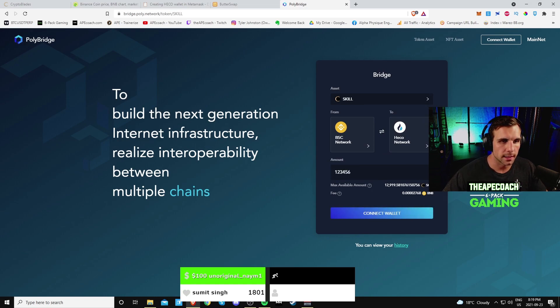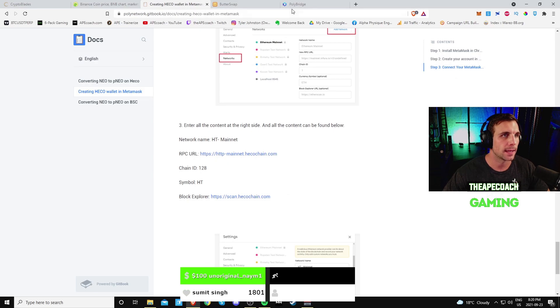That was a lengthy and a little sketchy process, so I'm not sure how much I'd trust it. The nice thing is it shows about 13,000 SKILL available to transfer. Earlier when I was trying, it kept draining to zero and then going back to 200 and back to zero — I think that was the issue and they've since fixed it. You can also swap between Heco and BSC as well.